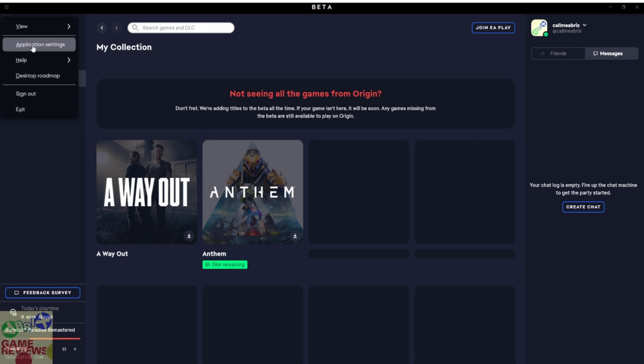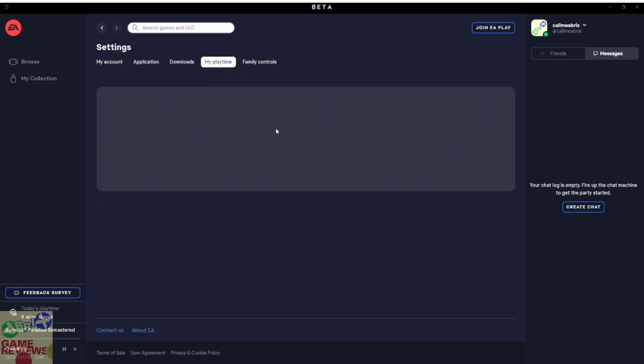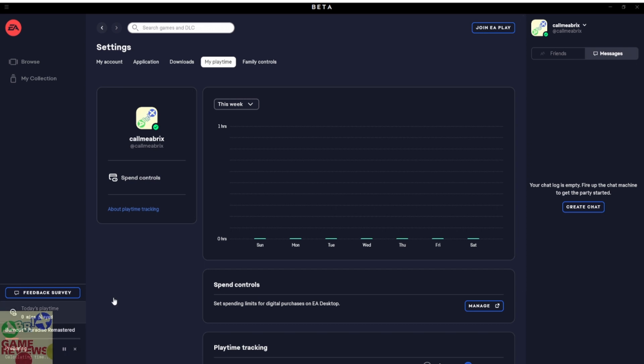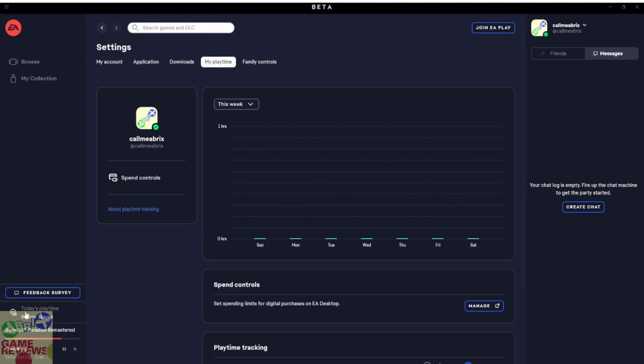There's one more good thing about this application — it showcases your play time. As you can see in the bottom left, there are bars showing how many hours you've played, displayed on a weekly basis. There's no toggle for month or year. You can also now manage the amount of money you want to spend, which is a very good feature. You can track your spending and gaming — it shows today's playtime as zero minutes.